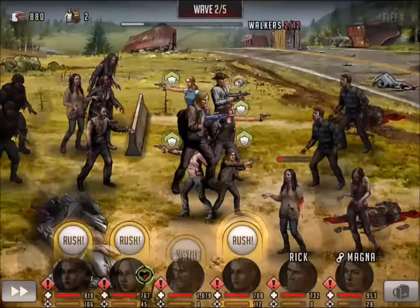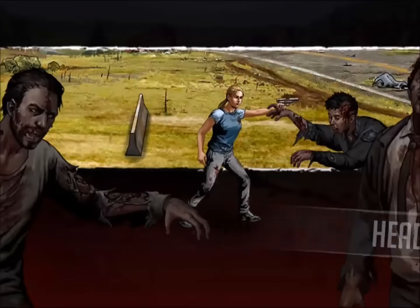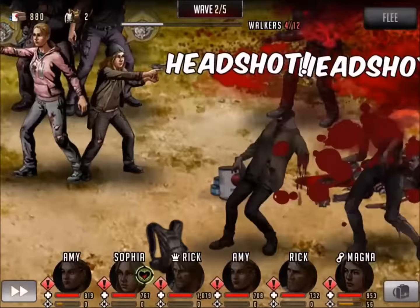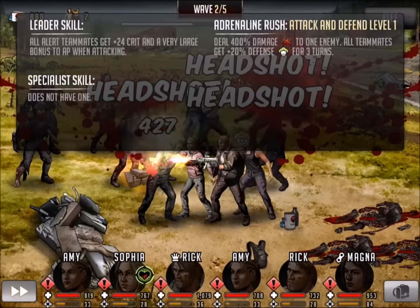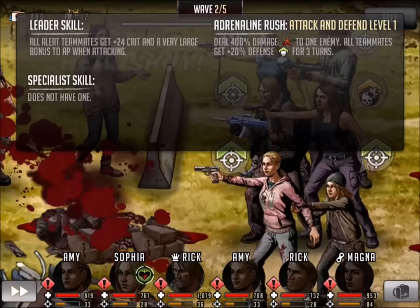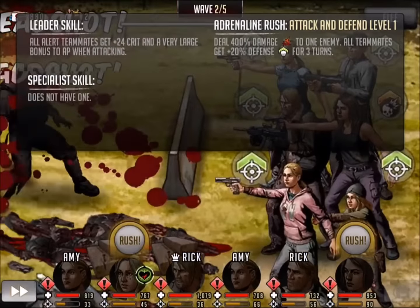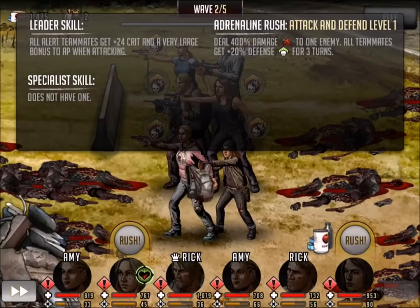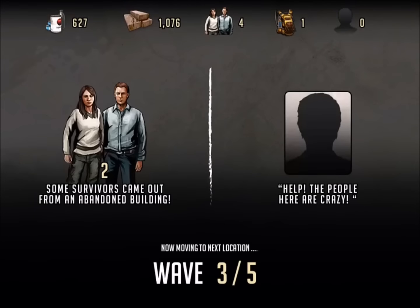At this point I think we can just kind of face roll everything. One more quick look here — you can see Attack and Defend, no specialist skill, leader skill. Let me know what your thoughts are about this particular card. This has been Epic Five Star Magna First Look. My name is Killshot — leave your thoughts and comments below.